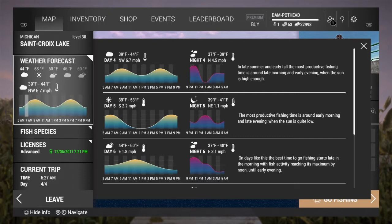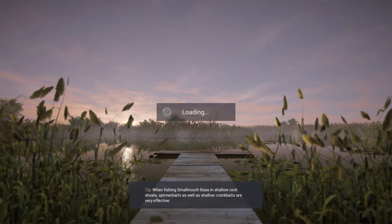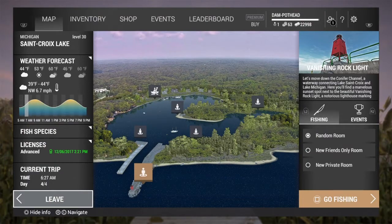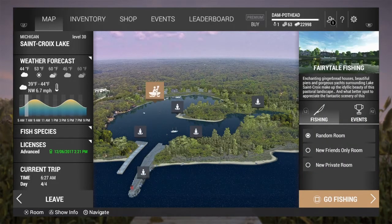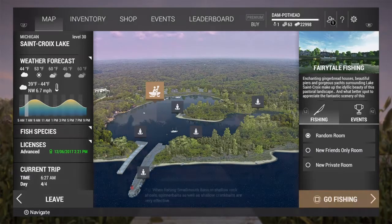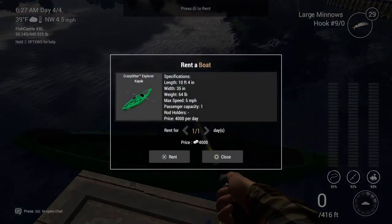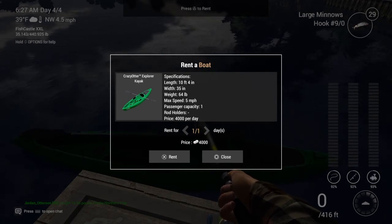Let's go see these boats. I don't think I went to the right pin — I definitely did not go to the right pin. Alright, Fairytale Fishing is where the boat seems to be, and there it is. Press triangle to rent — alright, so we can do a day one, day four, for four thousand. It seems that's what we can rent it for.